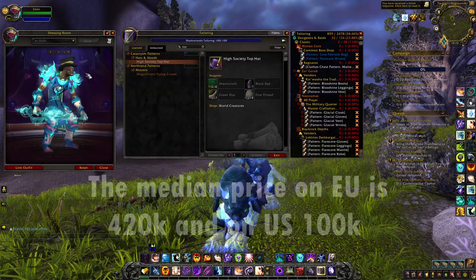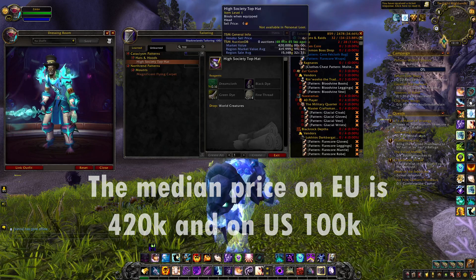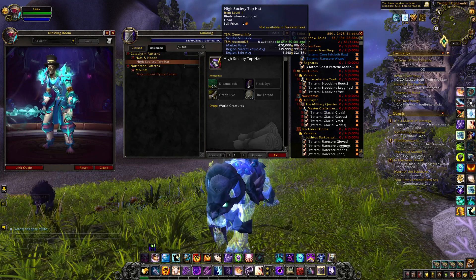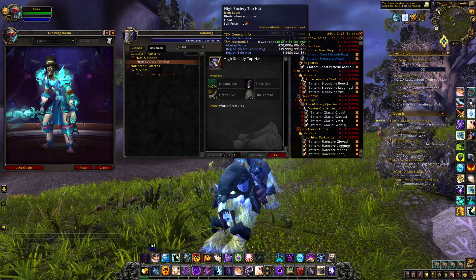As you can see, this is a really cool looking hat. This is another pattern that you can get by killing all these different world bosses in Cataclysm. For now this is a white quality item and an item that is not part of the transmog system.